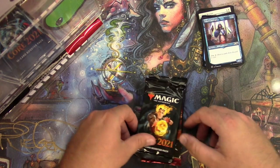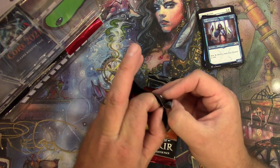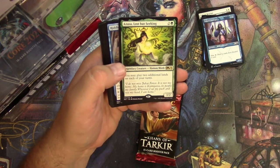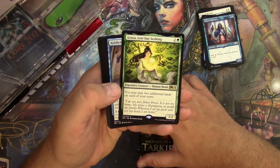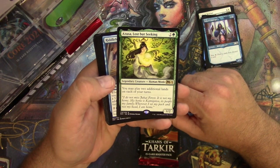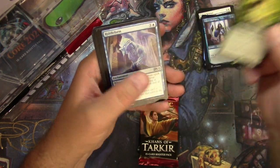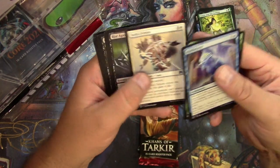All right, next pack. I just make it look easy, don't I? Soldier token, Bloodfell Caves. Azusa, Lost but Seeking — there she is, very very good card right here. You may play two additional lands on each of your turns — has been reprinted a couple of times and still holds some value. It's a commander staple. There you go. You're gonna want that. Riddle Form, Fierce Empath, Face Fetters.